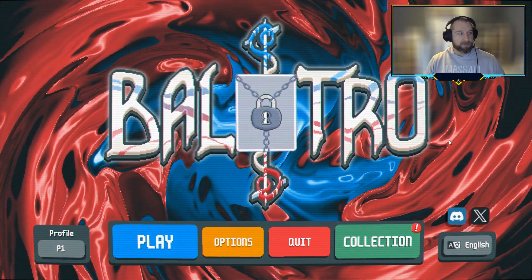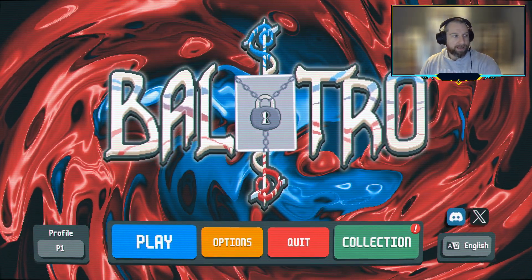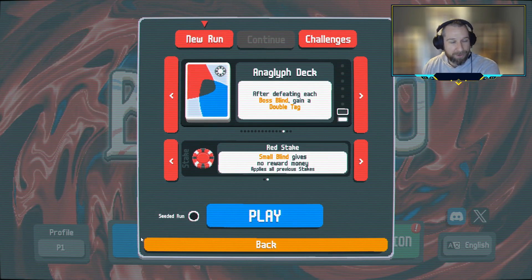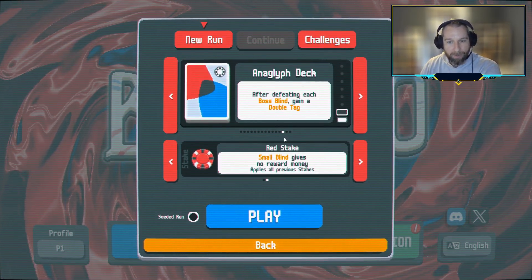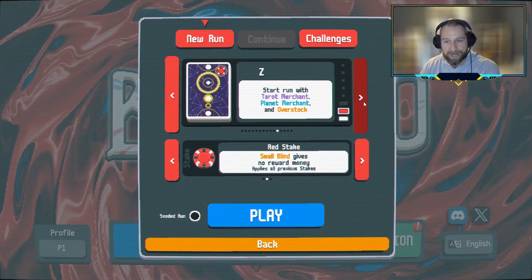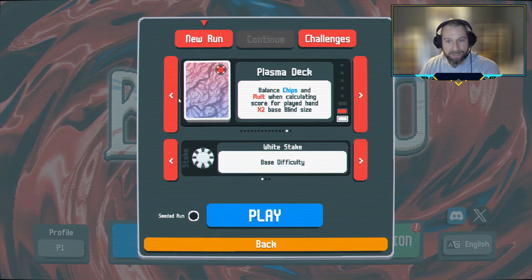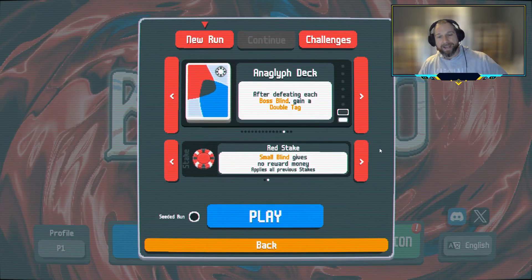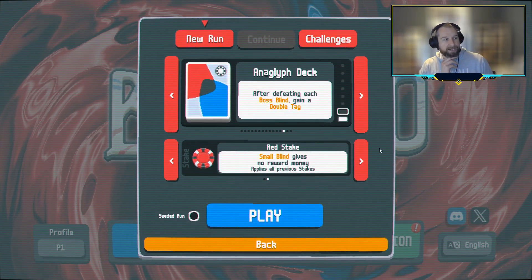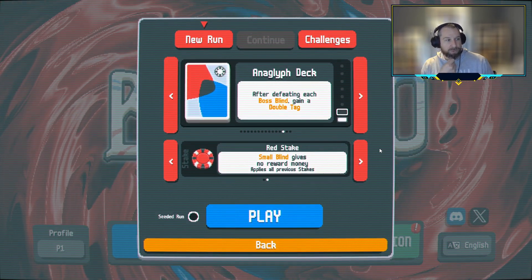Hey everybody, it's Bust with Bust Builds Decks number 21, continuing our playthrough of Balatro. For today's video, we might do a little two birds with one stone action. We've been trying to make our way through the red stakes on all of the decks, and I believe I've beat the red stake on everything except the deck we haven't unlocked because we haven't beat the orange stake, and then the Anaglyph deck. The Anaglyph deck seems like it should be a very strong deck for doing the speedrun, beating the game in 12 rounds or less.